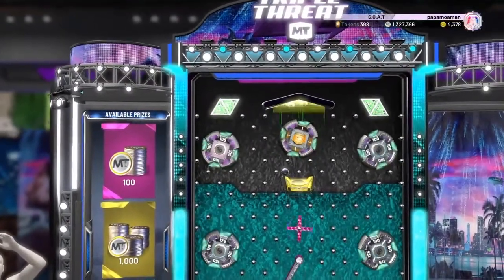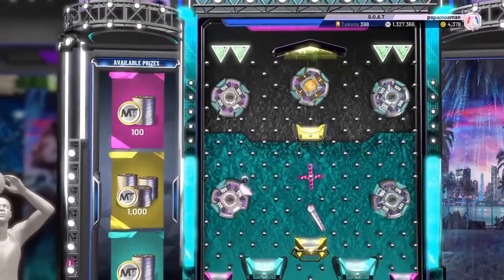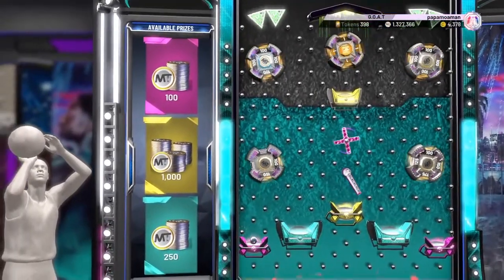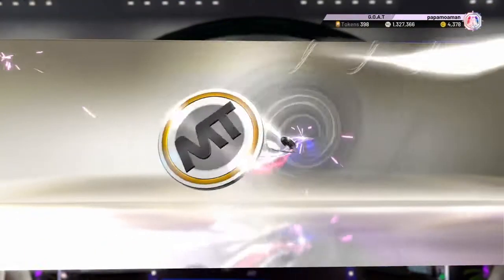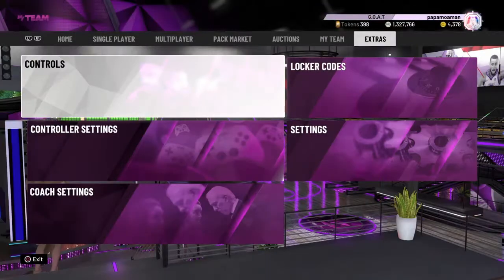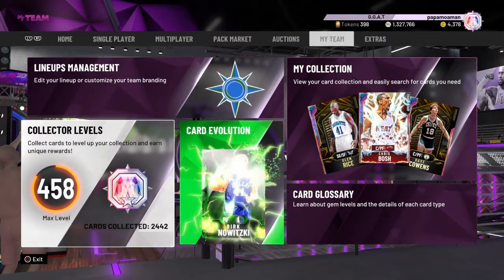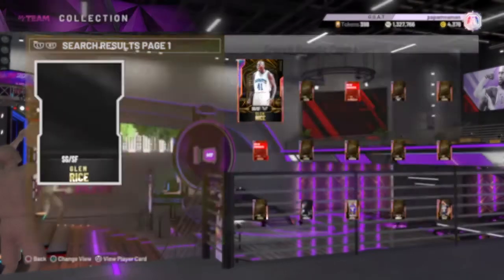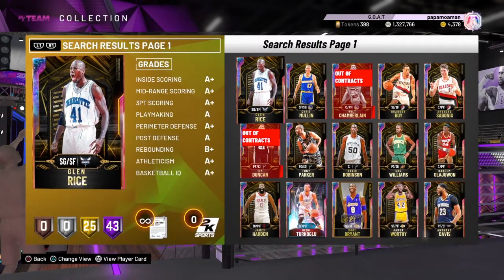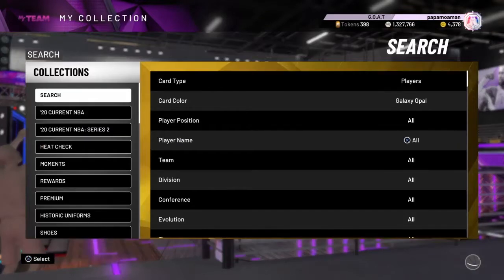The card review for this AD is a 10 out of 10. He can do everything — attack the hoop, shoot with a great release, run the offense through him. He's just great at everything and definitely worth getting. If you don't have time to grind the game and get tons of MT, then don't worry — just pick up Eddie Curry or Chris Bosh. And if you get loads of tokens, maybe someone like a D-Rob, or try to get three triple threat players.